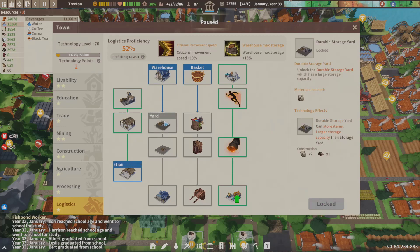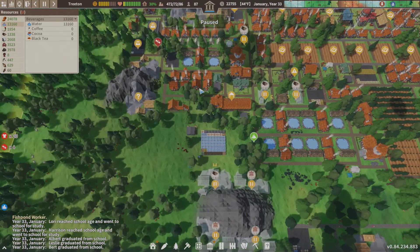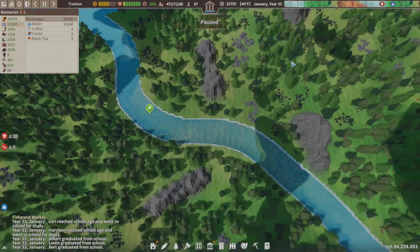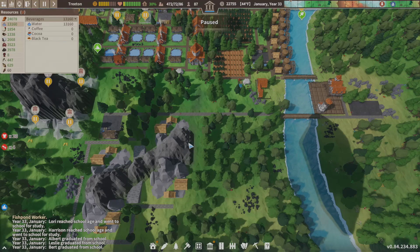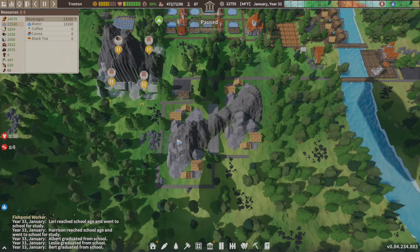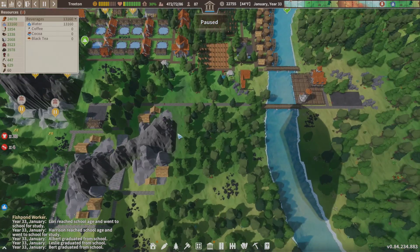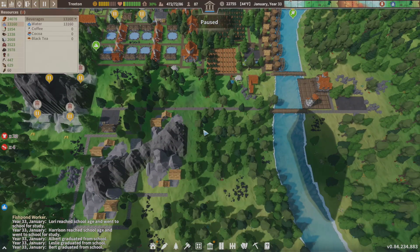If I get the durable storage I can increase the holding power of existing storage yards — that's worth it. But as soon as I can get the big mountain warehouses, they hold a ton. I'm going to have probably 10 to 12 of these warehouses around my map. I tried to carve the mountains to get storage in the right spots. I'll adjust roads and get as much mountain storage on the map as possible — some might not even be used.